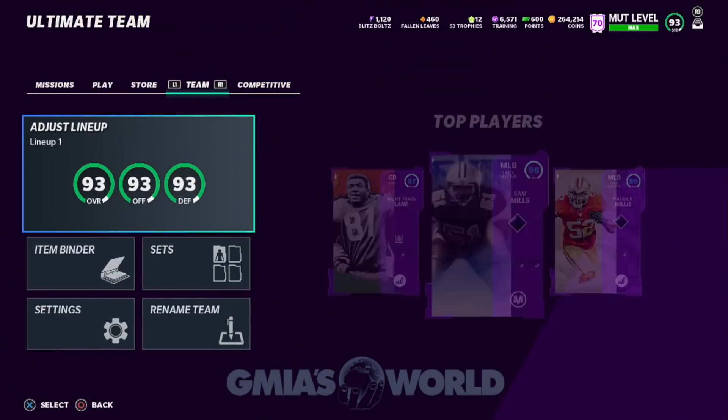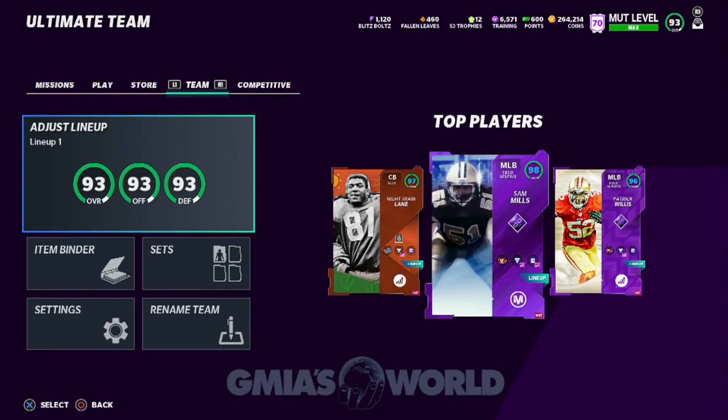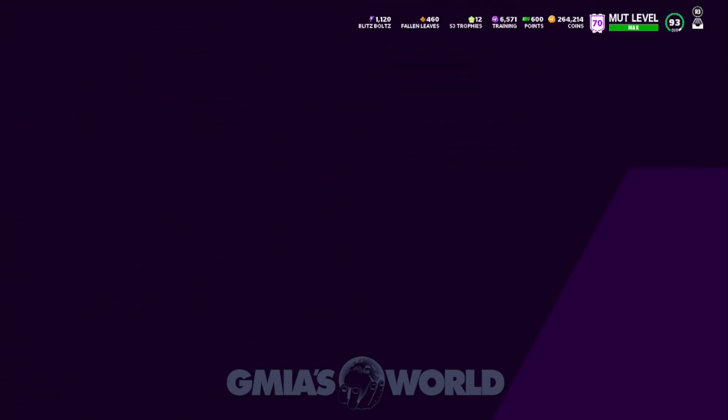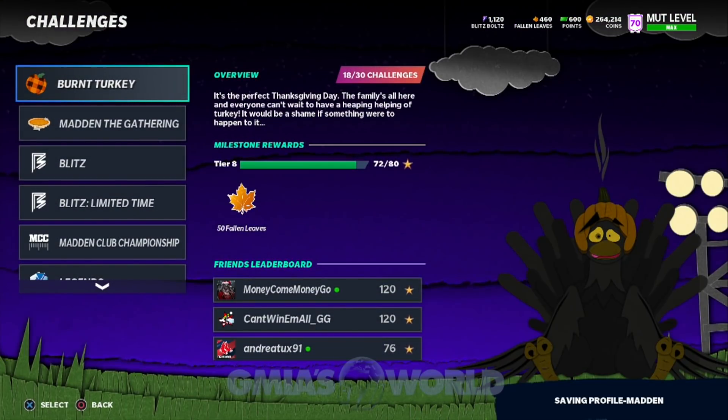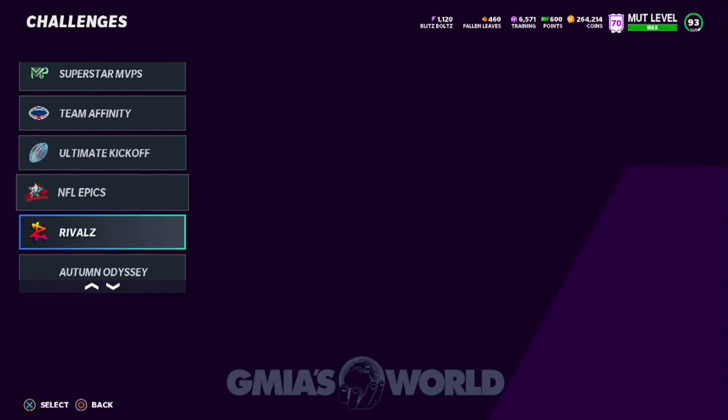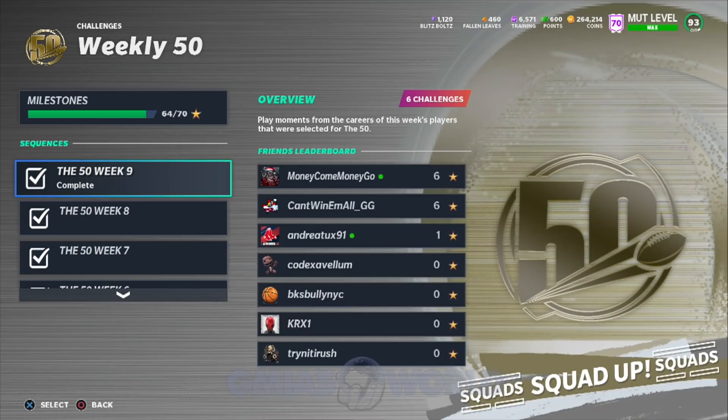You're going to have to understand that all the cards that go into it, there are various ways to make it. Number one, you can play the weekly challenges of the 50 to go ahead and get some of those things. You get an 83 overall card — there are different ways to accumulate these cards. But we know it's a 93 overall Calvin Johnson.